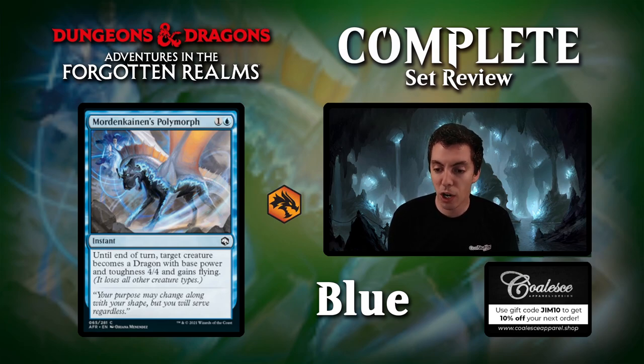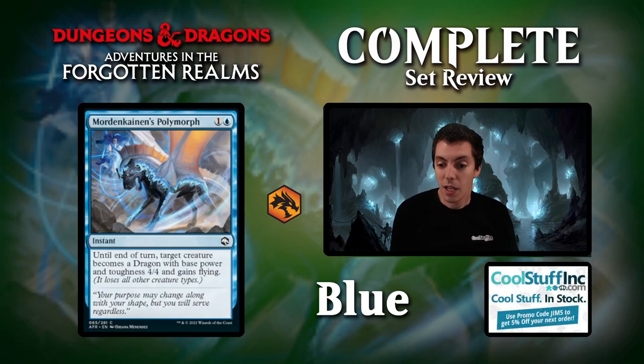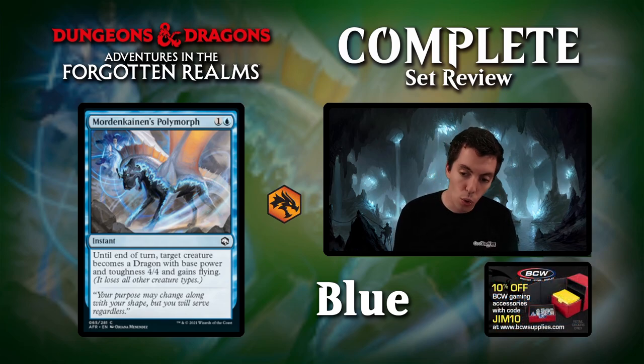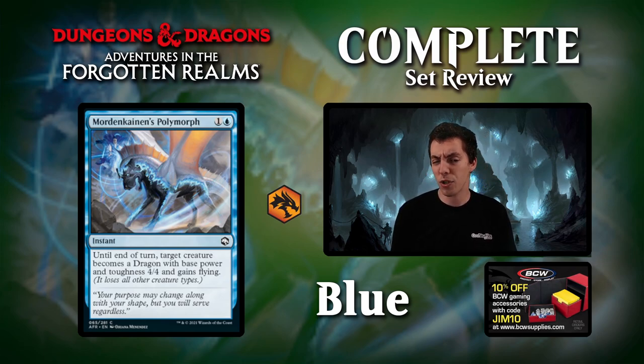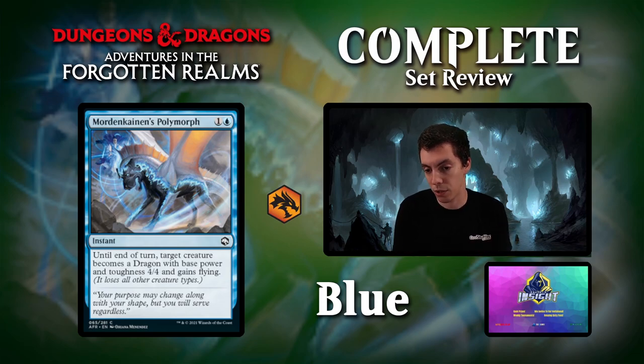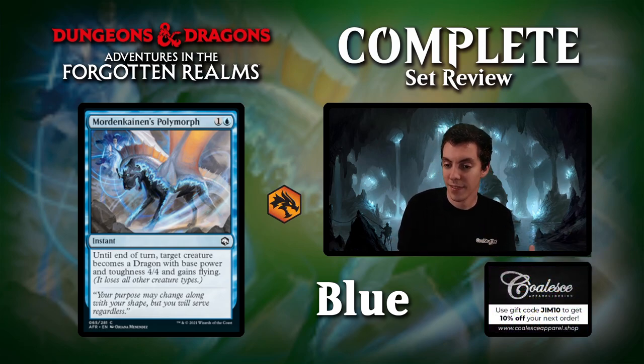Mordenkainen's Polymorph — this effect has been in almost every set for the last ten years it feels like. Two mana instant that makes your creature a 4-4 and gives it flying. It's an okay trick, not a great trick — kind of a mediocre pump spell. It could be useful if you're able to fly over for the win in an aggro deck. Just not very good honestly. Very much Limited filler — I don't think you're very happy to have this card in your deck.